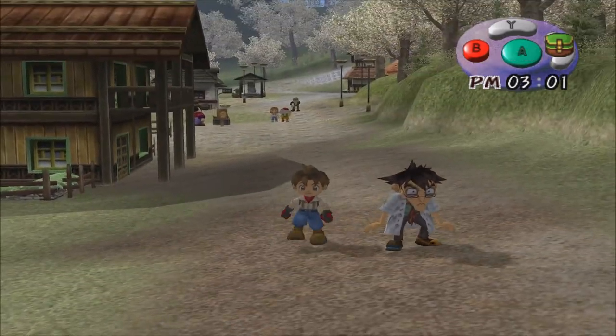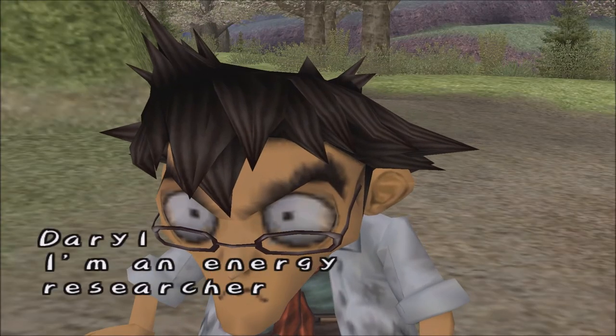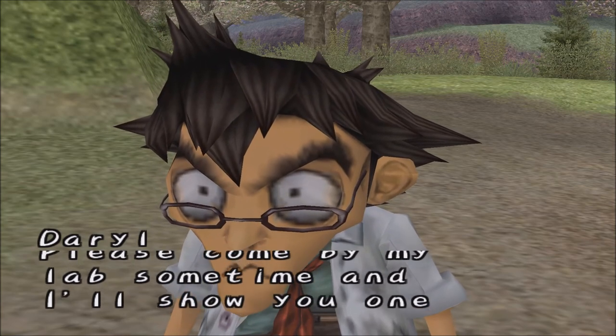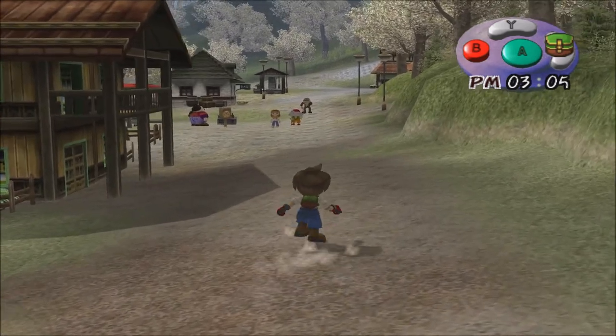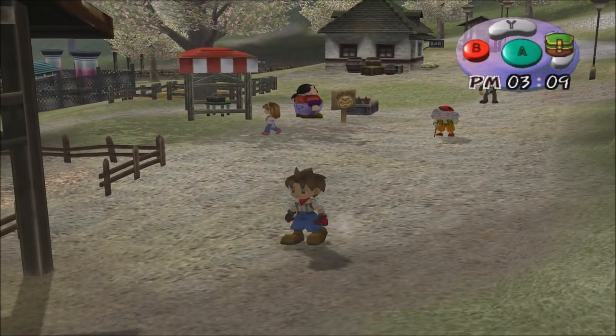This is one person that we didn't meet when Takakura was giving us a tour of the town. He says: "I'm an energy researcher. Please come by my lab sometime and I'll show you one of my amazing experiments." That's Daryl — he's kind of weird, but his experiments are really cool. He actually gives us a really cool item too.